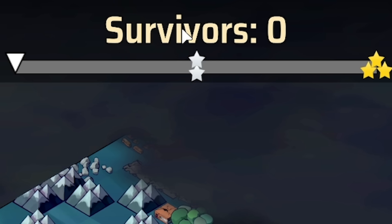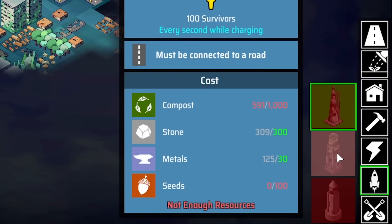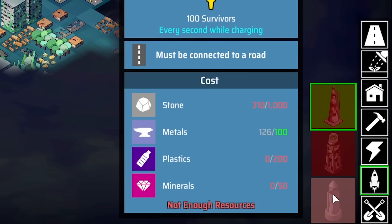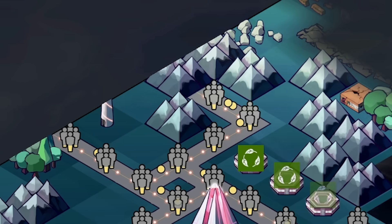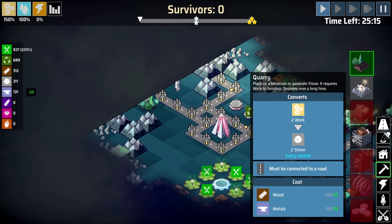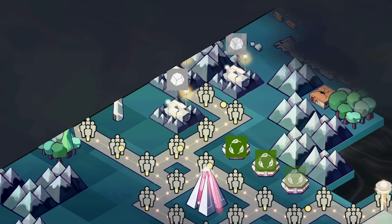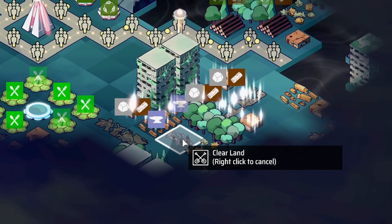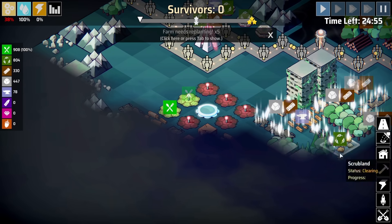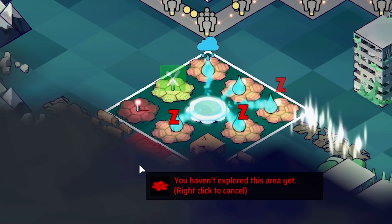We're currently saving no survivors because we haven't built any rockets yet. We need plastics to get a basic rocket. This one requires seeds as well as loads of compost. The one at the bottom needs way more stone, way more plastics as well as minerals. So we've got to work on that. For now, let's head into the mountains because we can shove quarries down - that turns work into two stone every second. Let's shove three of those in. Those mountains are now quarries. Let's also dig up all of these broken lands and make sure we replant the farms, otherwise we run out of food.